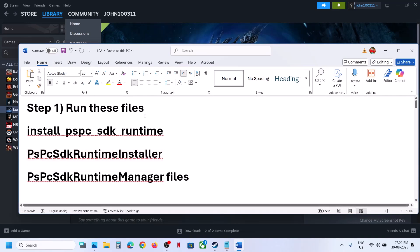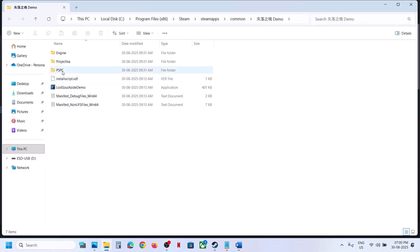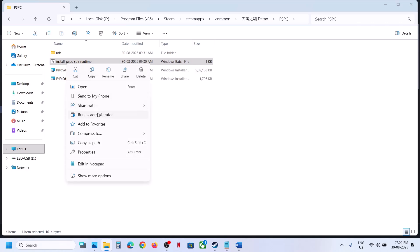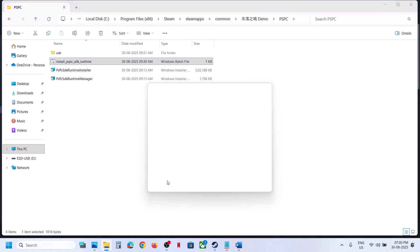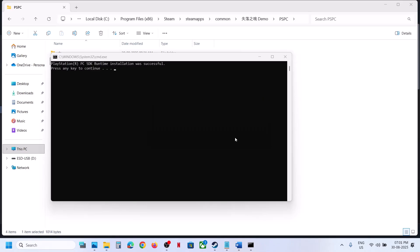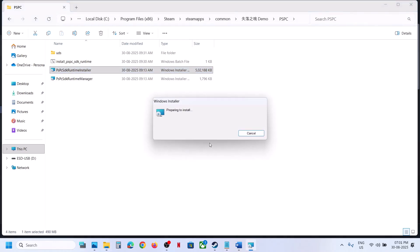The first step is to run these files. Make a right click on the game, select Manage, click on Browse Local Files, and then open the PSPC folder. Here you can see 'Install PSPC SDK Runtime'. Make a right click, click on Run as Administrator, click on Yes to allow, and let the process complete. This process will take some time. Once done, you can press any key on the keyboard, then run the second file — make a double click and let it complete.